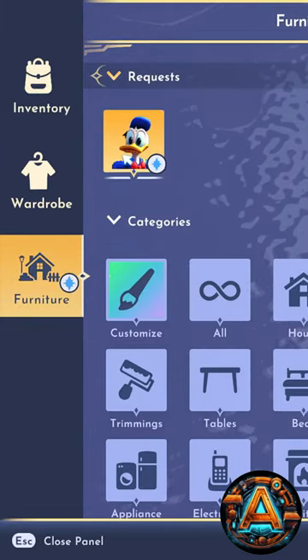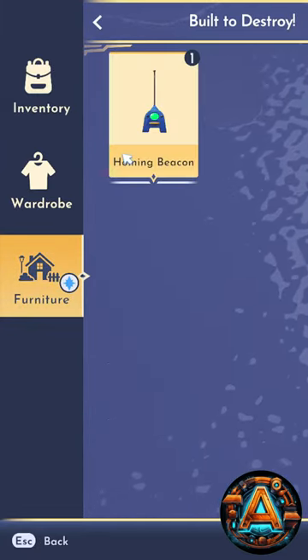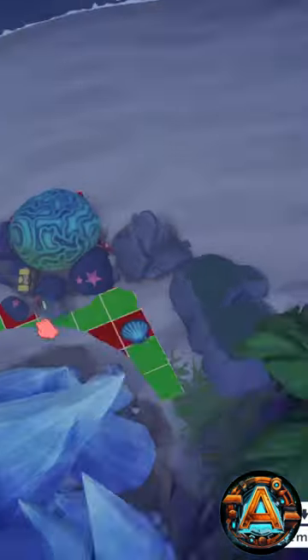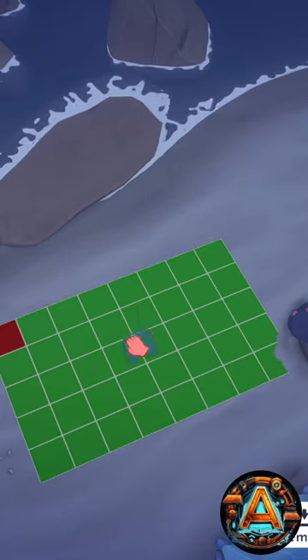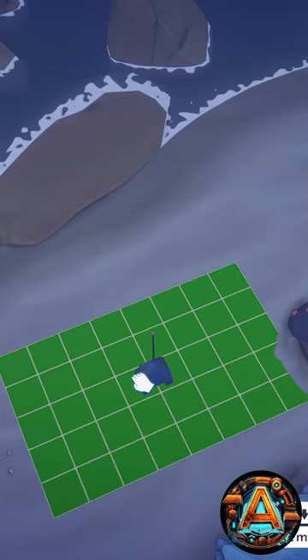It turns out that what you actually have to do is place the homing beacon near Skull Rock. Load up build mode as if you're going to place furniture and you'll find the homing beacon in there. Place it on the beach near Skull Rock.